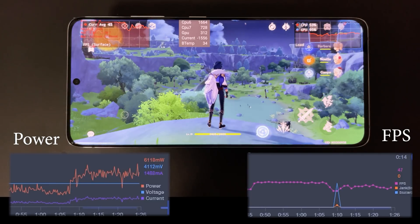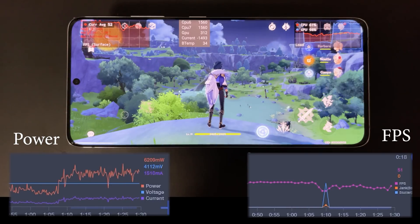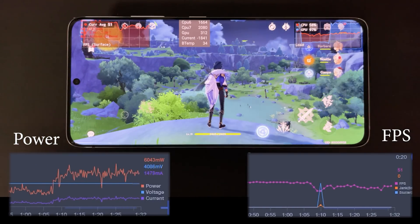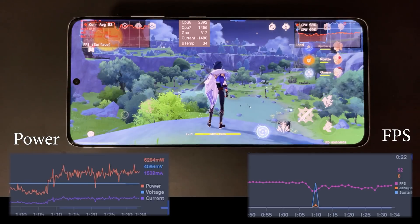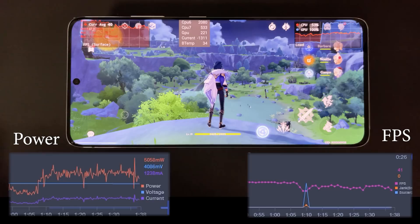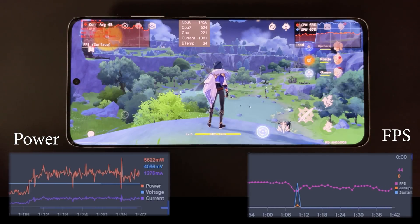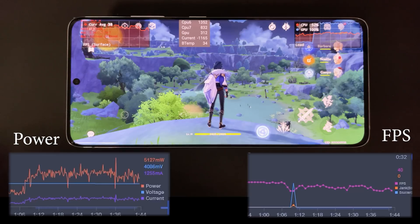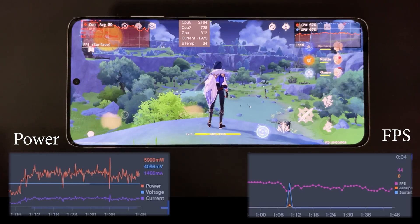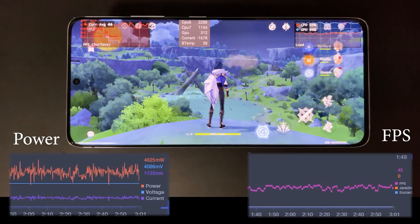Right from the beginning, it's not looking very good for the Exynos 2100. It seems this device cannot even maintain 60fps from the start, even when cold — it hovers somewhere around 50fps, 69, 68. The power consumption is at around 6 watts, which is not that low.